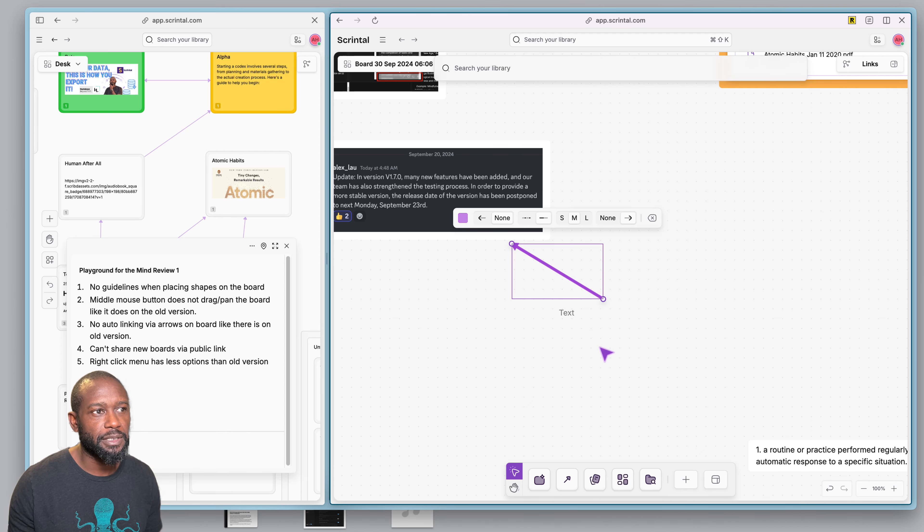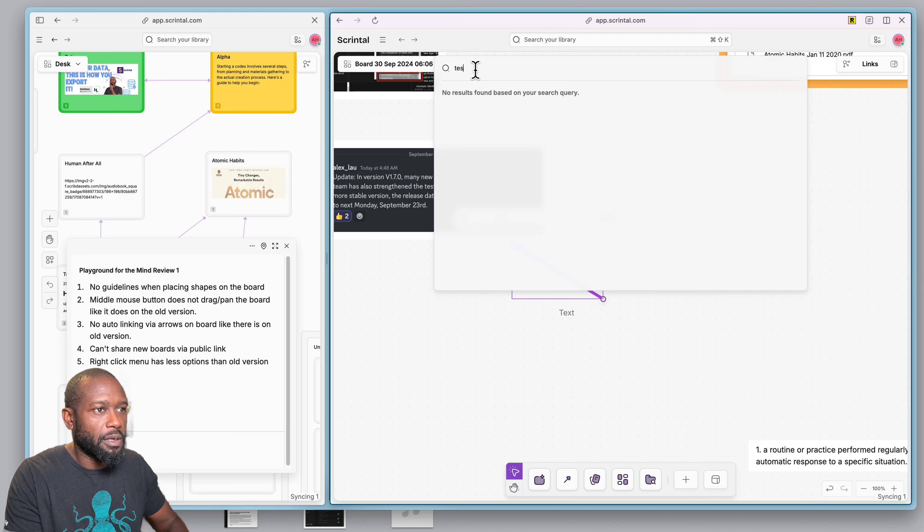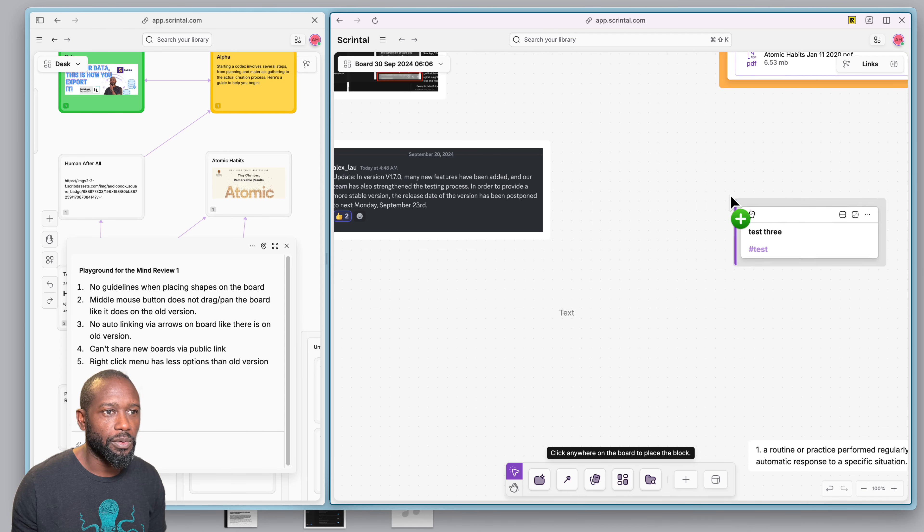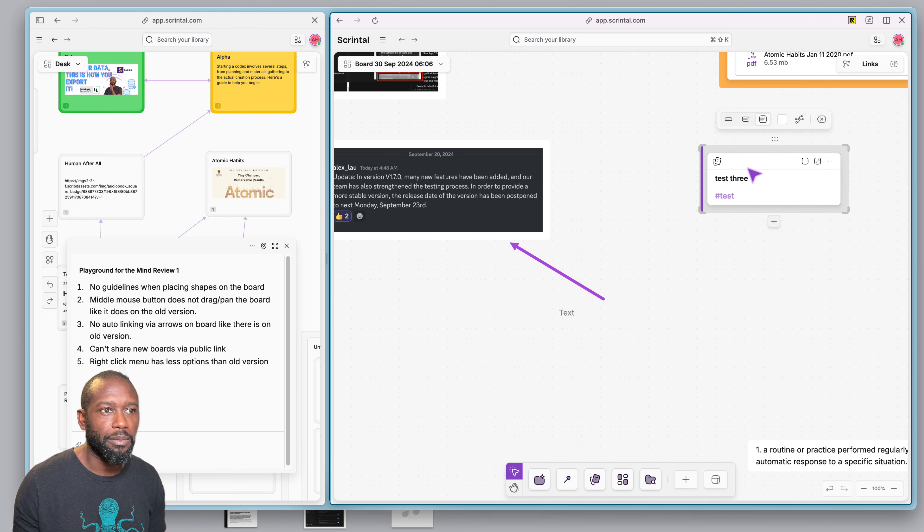If I click 'add from library,' the spotlight search comes up so I can search for another item within my card library, pick it, and then add it to the board. So that works well.